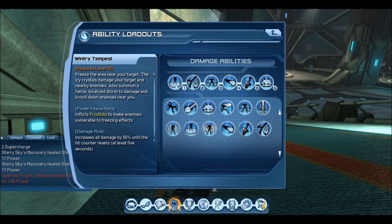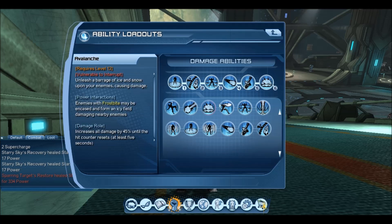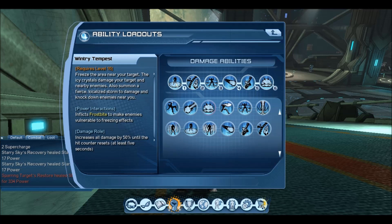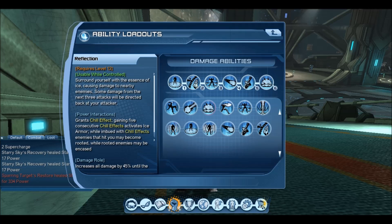The rotation is simple. Wintry Tempest is clipped with Ice Bash. Once the frost field AoE is on the floor, we can take advantage of the power interaction. Use Resonating Gale to try and get the chance to put down an additional icy field to do more damage over time — only if your finger hits, but it hits hard anyway. Then Resonating Gale is clipped with Reflection, clipped with Karma Hex. For this loadout I'd recommend using Karma Hex because it makes the loadout a lot faster to clip with.